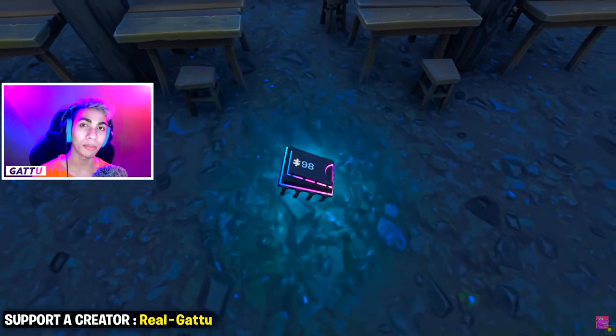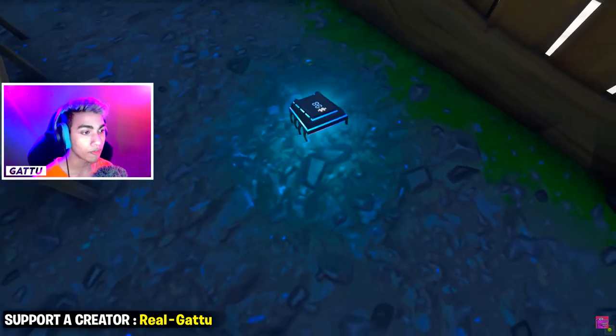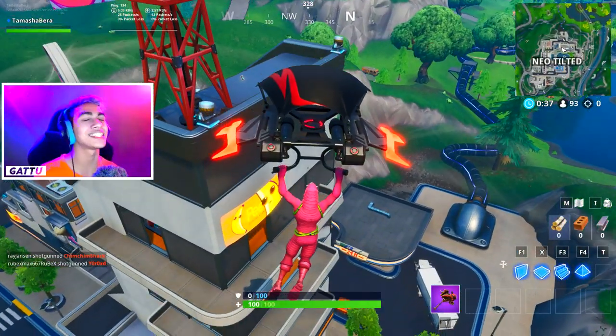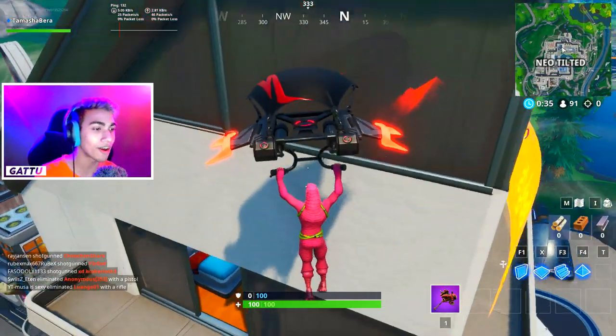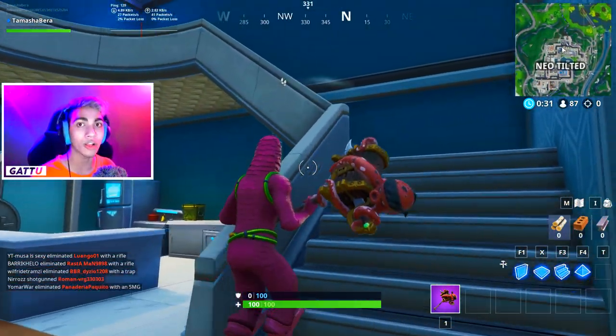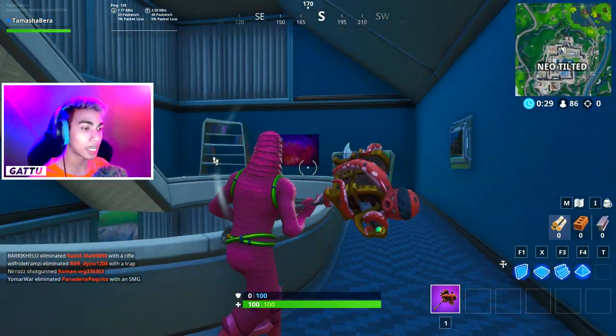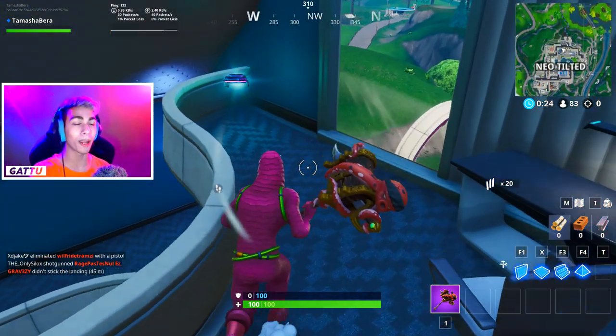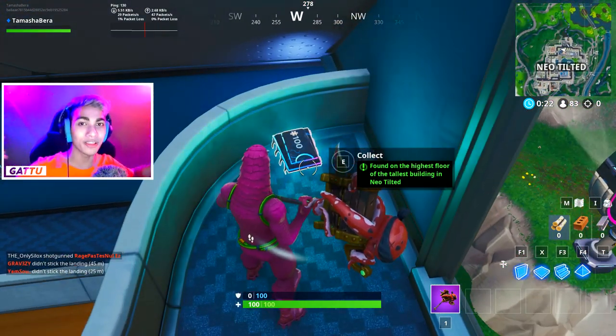Fortbyte number 99 is awarded for gaining 125k XP. Fortbyte number 100 for Season 9 is found on the highest floor of the tallest building in Neo Tilted — drop at that building and on top you'll find the Fortbyte. And those were all 100 Fortbyte locations in Season 9!